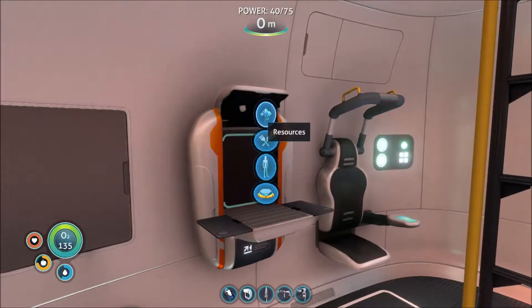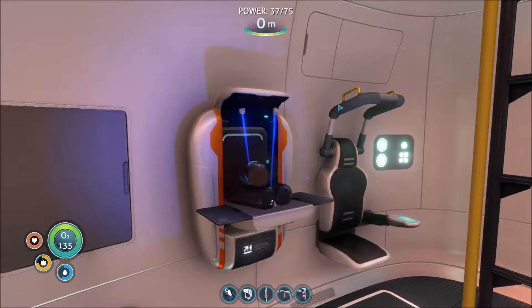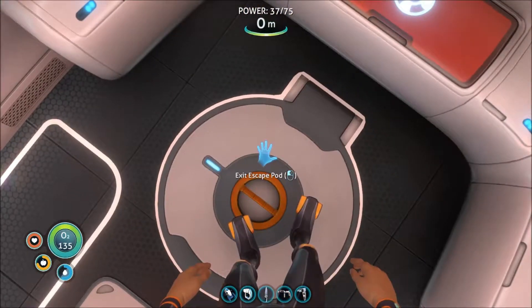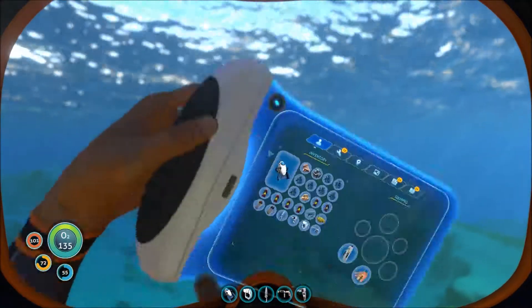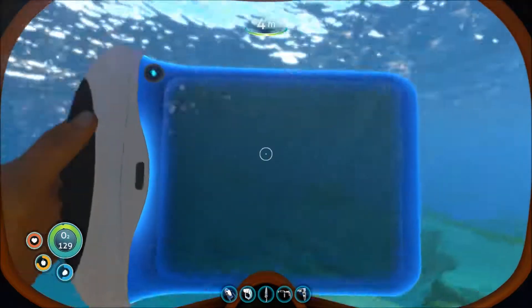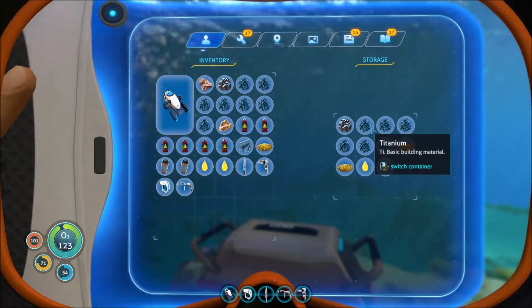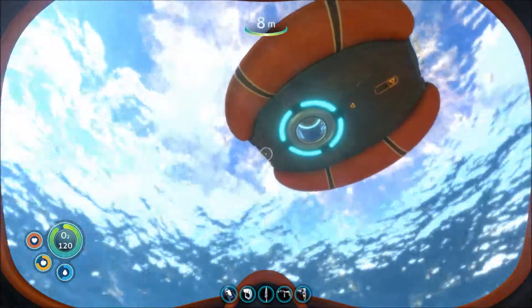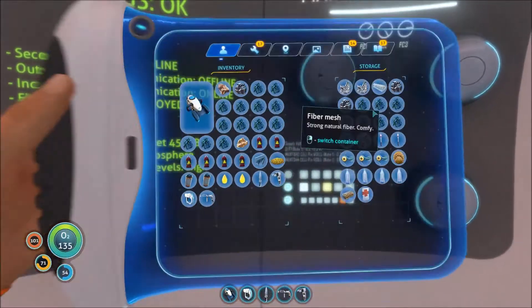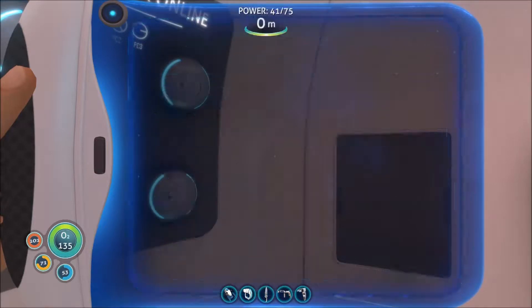Do I have enough to make the titanium ingot? Yes, I do. And I need lubricant — I think I'm gonna need more than one lubricant to make the Seamoth as well. Let's look at the Seamoth recipe. So yeah, I'll need another lubricant and I'll need glass and another titanium ingot. So let's grab two lubricant out of here. Let's grab some more titanium so we can make that. I'm gonna need the glass, which I have the crystals for up here. Was it one glass or two? I think it was just one. Two. Shoot, I don't have enough.